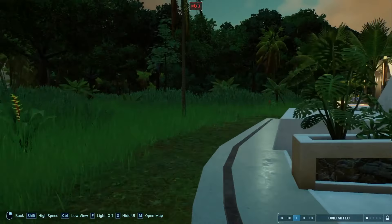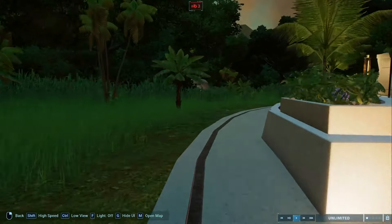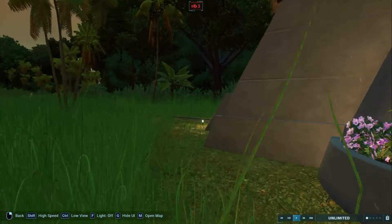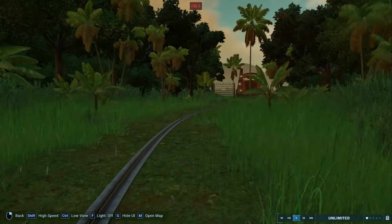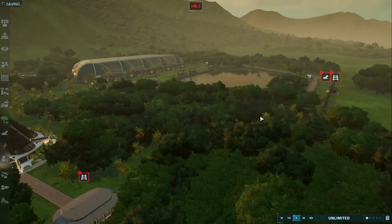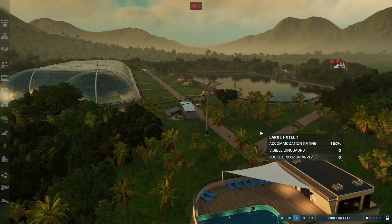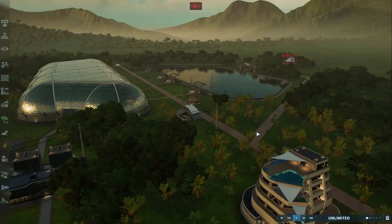Let's go over here and check out our tour setup. The way this would work is people would go through the Innovation Center and up to the tour, and we will ride this eventually. It looks great! Hey, it's daytime but it's raining. I gotta wait for it to stop raining.